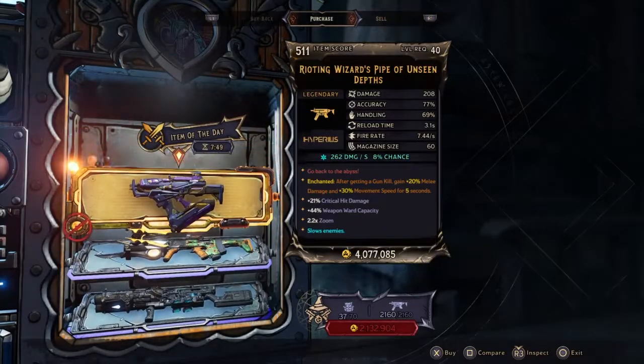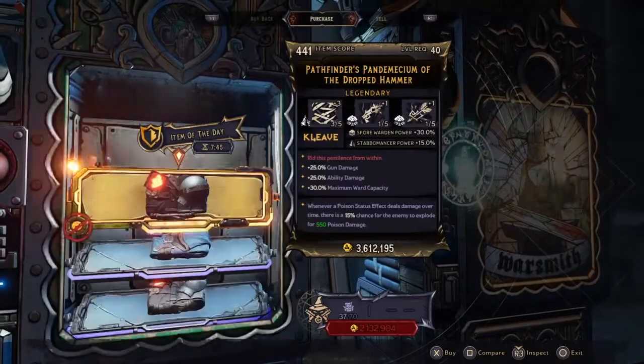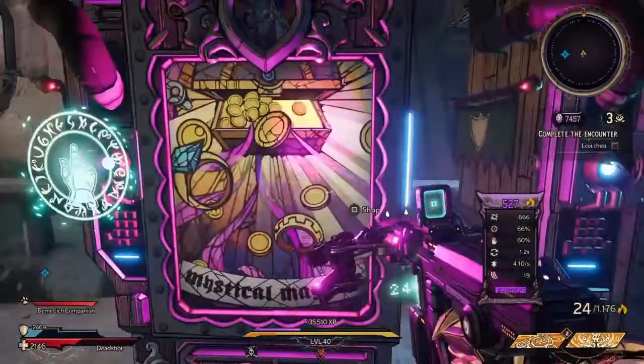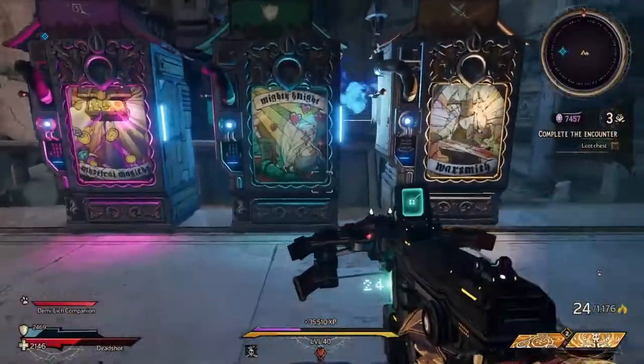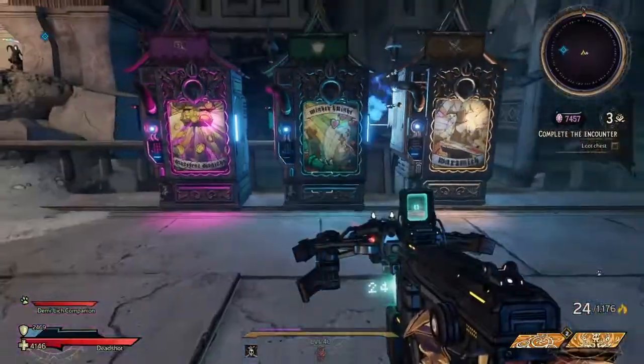Wizard's Pipe right here, which is pretty good. The Pendidation — not the best armor, but better than the purple. The Reviver, which is suited for co-op. So this is a pretty decent week for the Vending Machine, but I'd spend your money on SDUs if you haven't done so already.